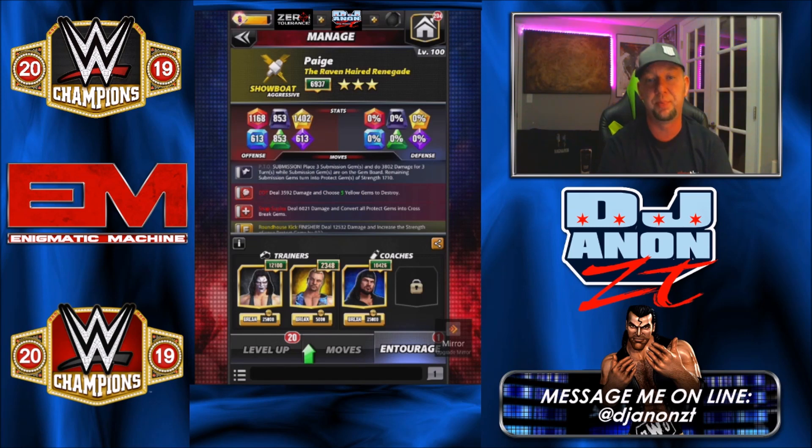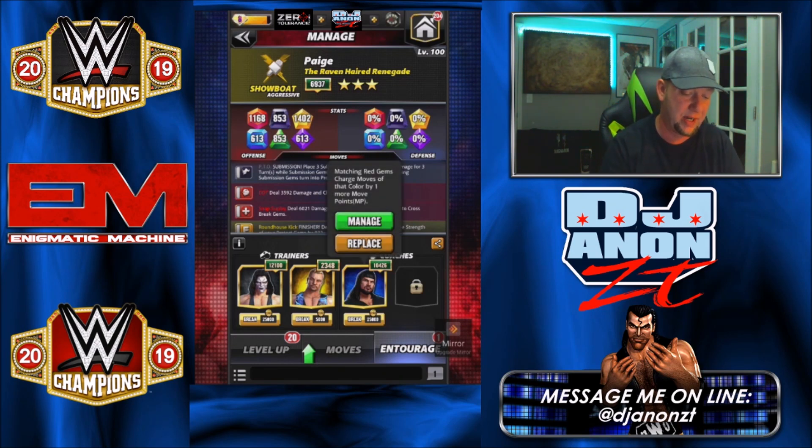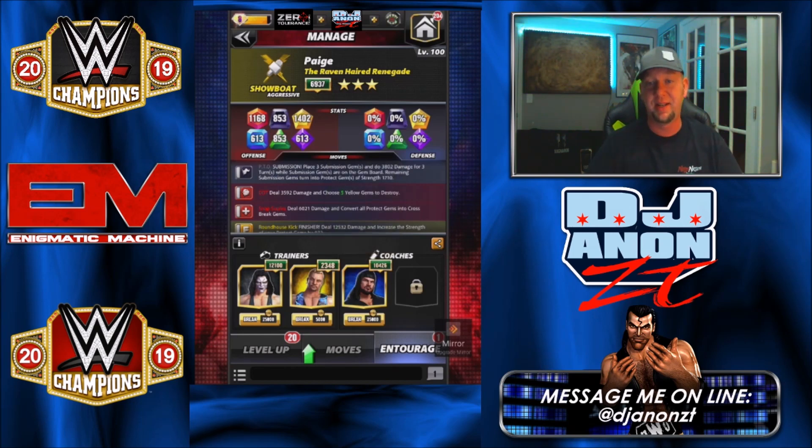My DDP is super weak, only giving me three extra gems there, so if I get him up to 5K that'll be even stronger. If I'm going up against an opponent equal or greater than me and I think I'll need to cycle through my moves multiple times, I'll run Bray instead of Sting because I'll want to get my submission off. We also have X-Pack on there because matching red gems charge moves of that color by one more move point.